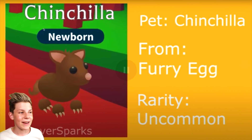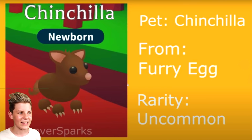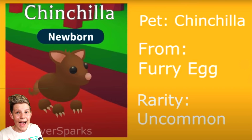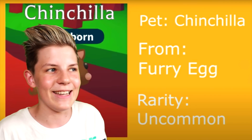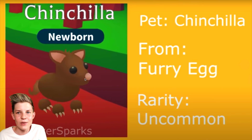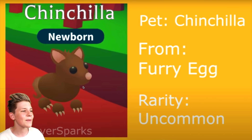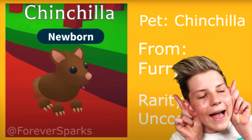Next up after the camel, her next pet idea is a chinchilla. A pet chinchilla from the furry egg — what else would be in the furry egg, like different furry animals, like possums and stuff? Its rarity is uncommon. If you don't know what a chinchilla is, it's kind of like a rat, or a gerbil or a hamster. They're super cute and super cuddly, especially the baby ones. Imagine if when pets were newborn they actually looked like babies and when fully grown they looked like adults. This chinchilla is super duper cute — look at it jumping up and down, its little ear antennas are so cute.